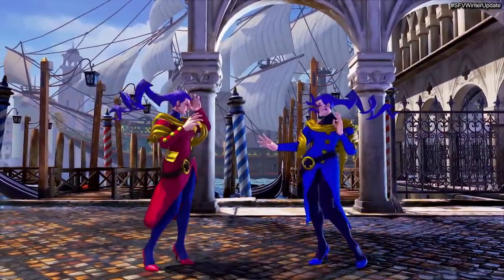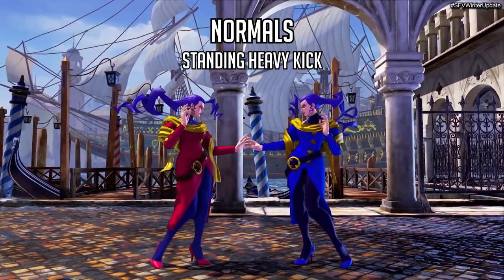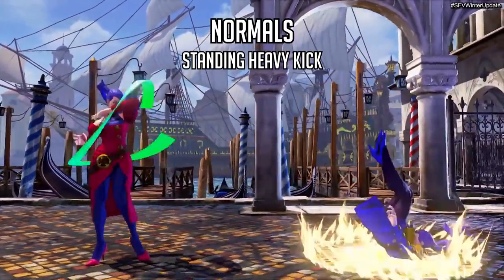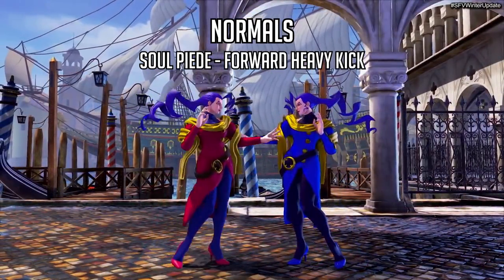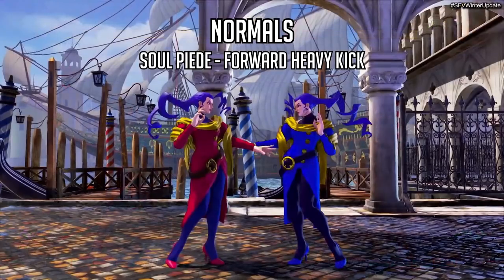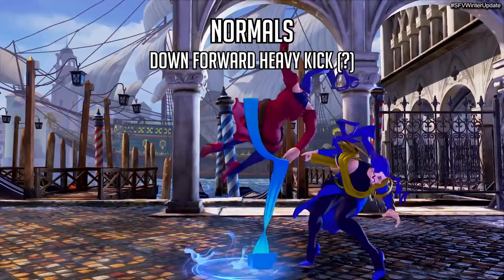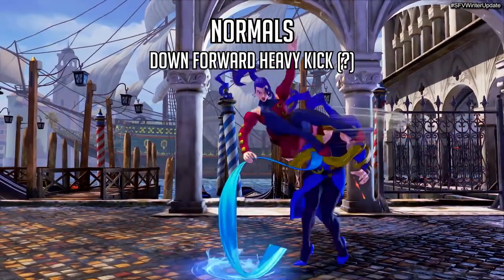The next set of normals are her heavy kick normals. The first heavy kick is a new normal — a knee attack — that I think is just her regular standing heavy kick. I wonder about the frame advantage on it. Notably, it is special cancelable, which is pretty nice. Right after that we see her Soul Piede, the command normal she had in Street Fighter Alpha 3 and SF4, performed with forward plus heavy kick — her long range poke that she annoys people with.